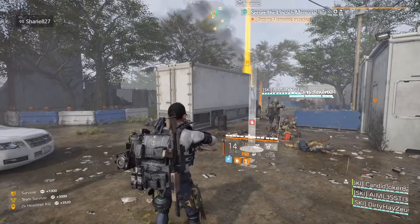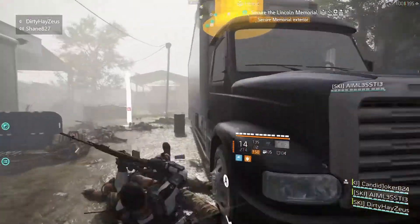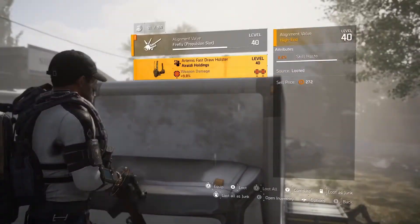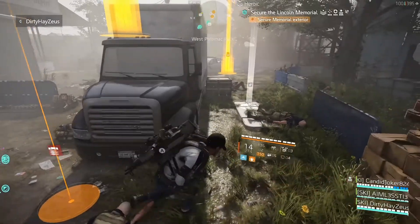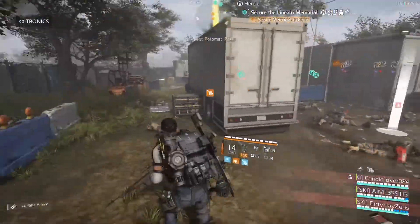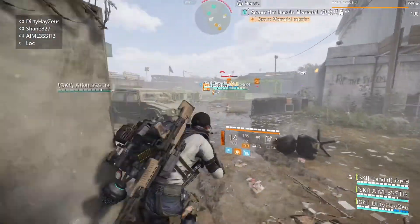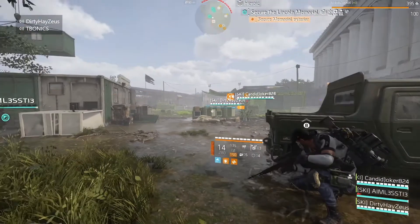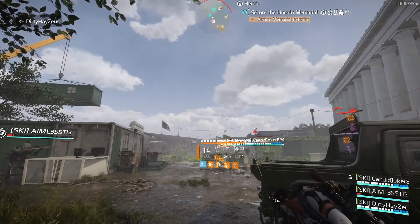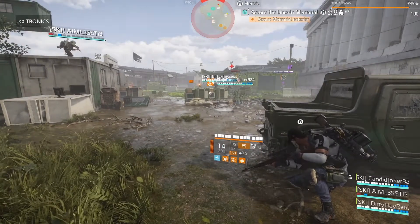Next, you need to inflict corrosive damage from headshots on 50 reanimated hostiles. That means you let them get back up, shoot them in the head, then let the corrosive damage from that enemy kill the surrounding enemies. Grand Washington is good for this because enemies are close together. If you can find a tight spawn point — like enemies coming out of manhole covers or a doorway — that's a great spot. You only need 50, so you can knock this out in about 15 minutes, and you can stack this with the headshot challenge at the same time.